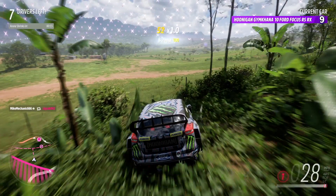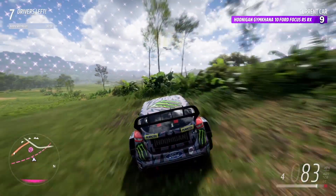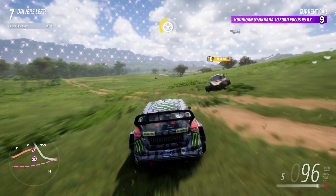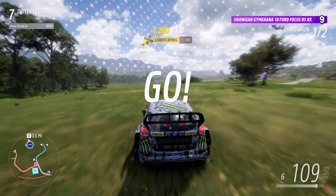I am going to sit on the edge of the woods here in this Hoonigan Focus RS-RX. I'll park behind this brush so I won't be visibly seen, but I'll also be opaque on the mini-map, which means I'll be invisible on the mini-map, and wait for someone to come this direction possibly finishing a head-to-head — and that happens. Now that I start moving, they can see me on the mini-map and they start heading towards me the wrong way, so off we go. I should be able to beat them if I can get through here cleanly.